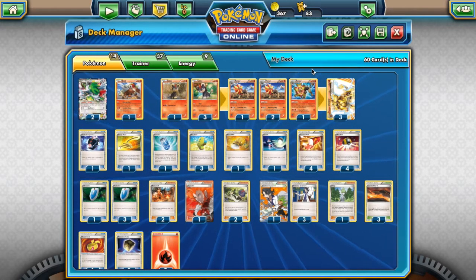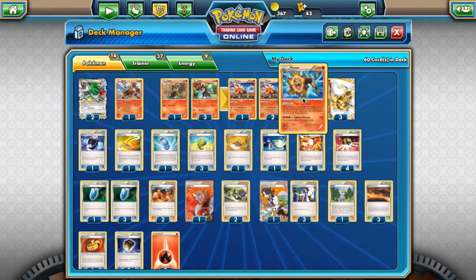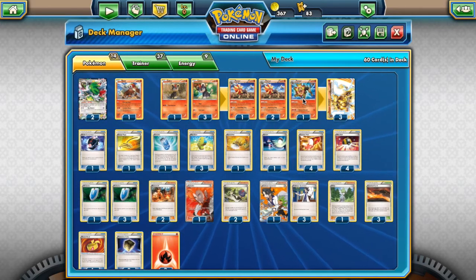We also play one Flare Command Pyroar — this is so clutch. I tried playing this decklist without it and it just doesn't run nearly as good. Flare Command: if you discard an energy from this Pokémon, you can switch your opponent's active Pokémon with one of their bench Pokémon. So basically, you discard a fire energy and it acts like a Lysandre — you get to pick which Pokémon you bring up. That's really good because of Pyroar Break and what you hit with Pyroar Break.